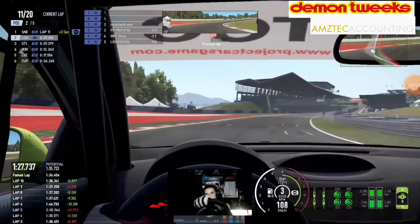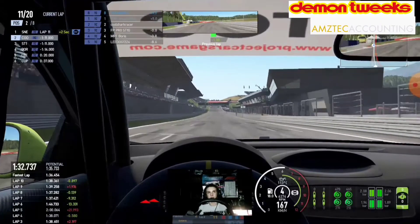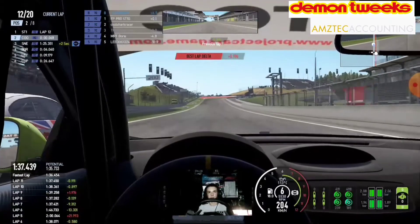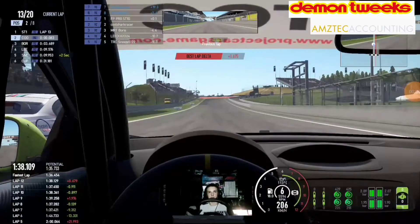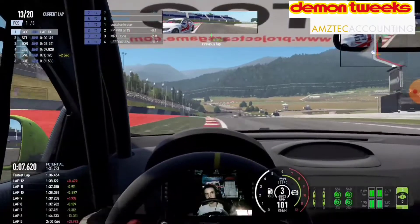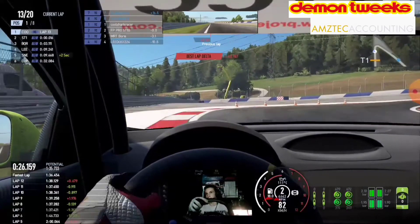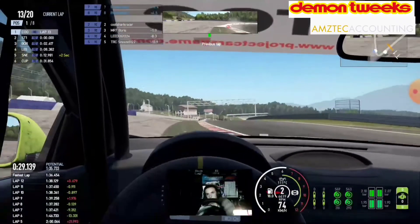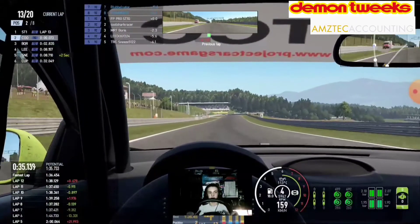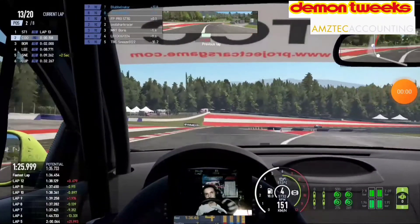On lap 11 we get down the inside and back into the lead. There was a slight stream jump — a few bits of lag, apologies. On lap 13 we try again, get hard on the brakes, and get the move done. Then Pro Stig tries to get past us on the hairpin at Turn 2. I go a little bit wide but thankfully don't get a slowdown. Pro Stig gets to the inside and takes the lead. It was a really epic and clean battle that lasted pretty much the entire race.